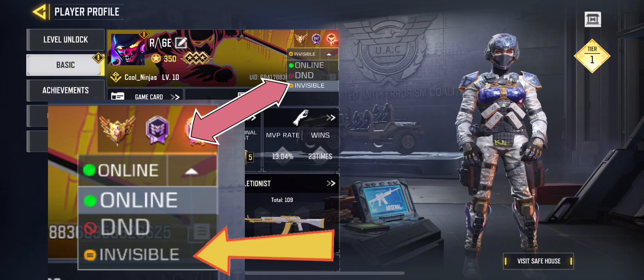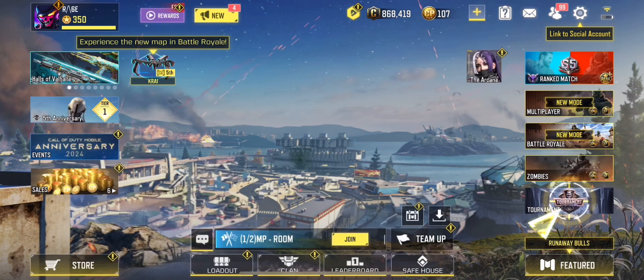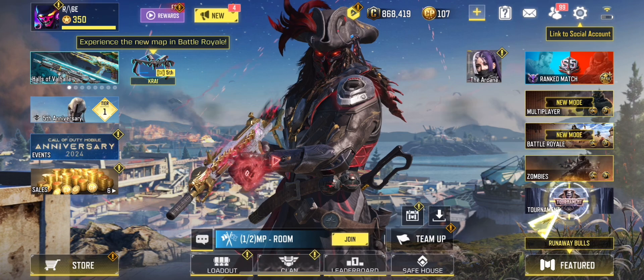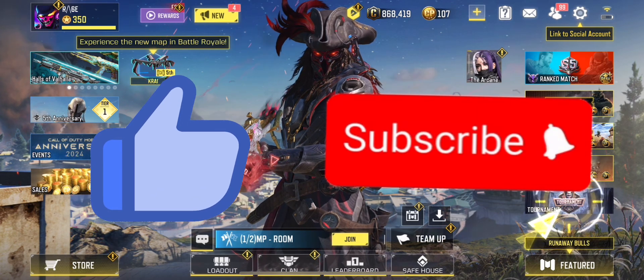If you choose Invisible, no one can see you, not even at your clan. But you can see your friends and send invites or requests to them. If you find this video helpful, smash that like button and subscribe if you are new. Adios!